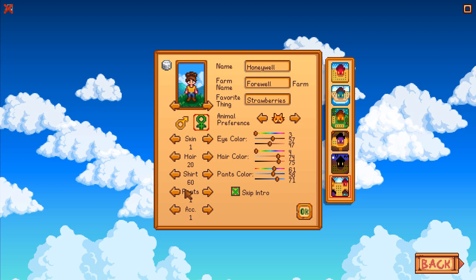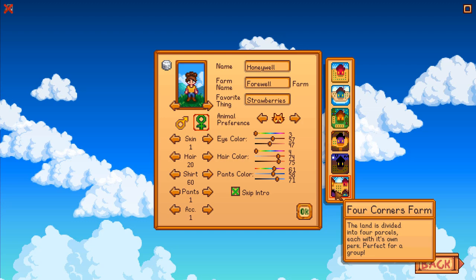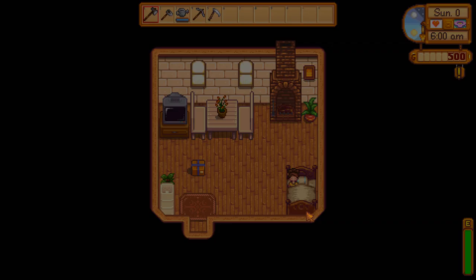Hi everyone! Guess what we're doing? That's right, a new farm! All very exciting! Honeywell is now the owner of the Four Well Farm. I've changed her shirt for the occasion and we're playing with the new Four Corners map. The land is divided into four parcels, each with its own park, perfect for a group or a greedy girl.